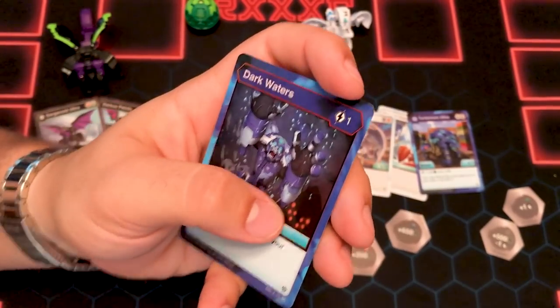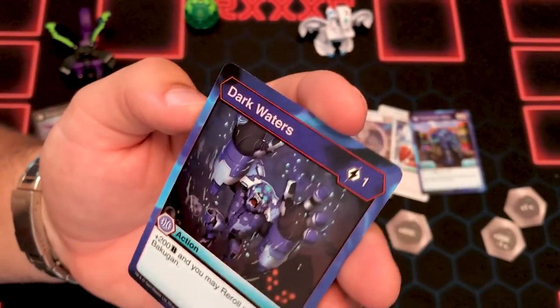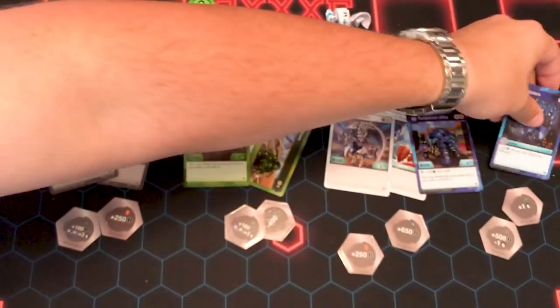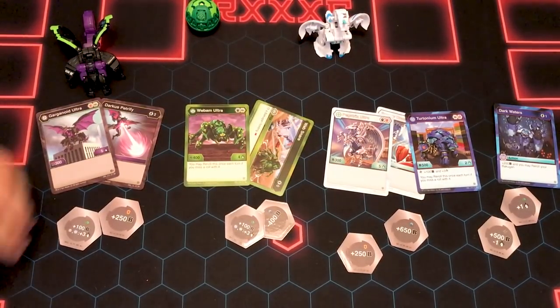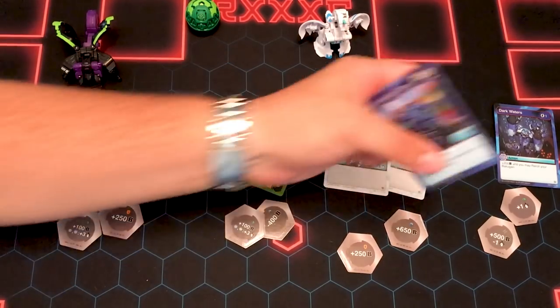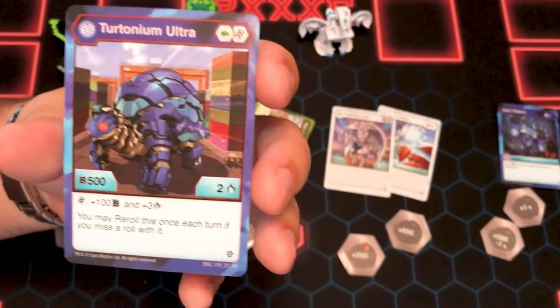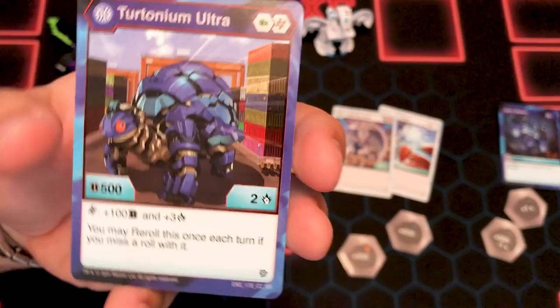I didn't even notice on this card art there's a Crokelios down in the depths of the water trying to kill this Gorthion — that's kind of dark. There's a lot of dark Bakugan card art actually, like Darkus Petrify has something going on with Kobo getting eaten alive. Anyway, Aquos Turtonium Ultra comes with a green fist and a helix.